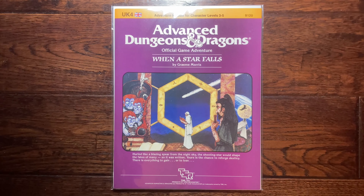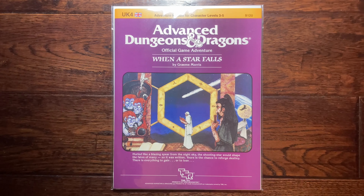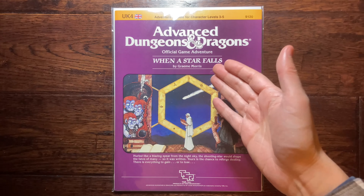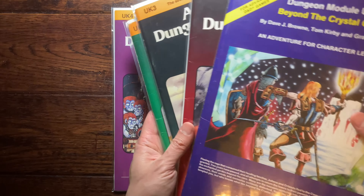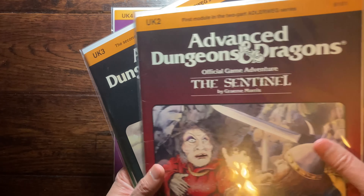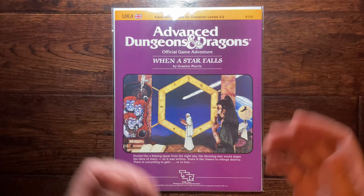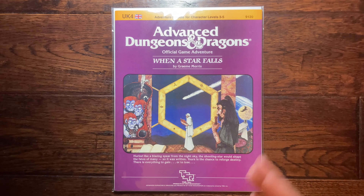The series goes all the way up to number seven, and we've talked about several already. UK1 is a fantastic one where you can bypass all the combat and solve it with your wits. UK2 and UK3 are very similar, and we gave away a free copy of UK3 in a previous giveaway. We also have a current giveaway for one of my Red Box copies — link down below.